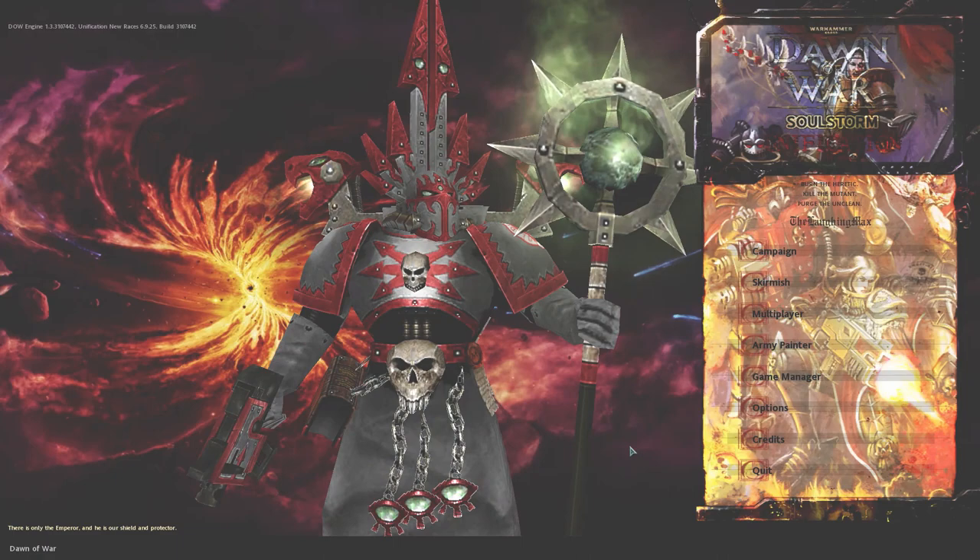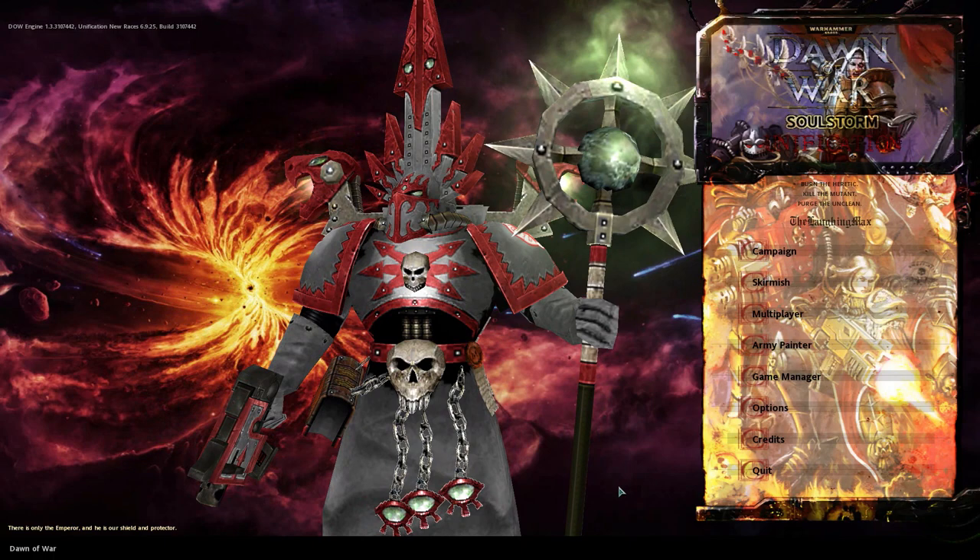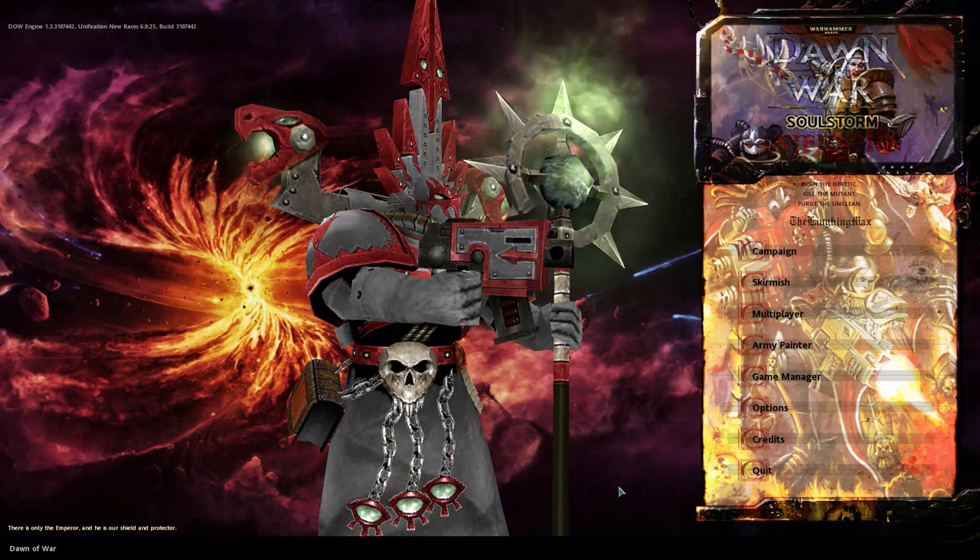Hey guys, welcome back to Maxplane Donor for Unification. Today I have another faction guide for you, this time for the sandy boys, the Thousand Sons. The Thousand Sons are your chaos marines and some demons of the chaos god Tzeentch, the god of magic, trickery, and hidden plans and whatnot.